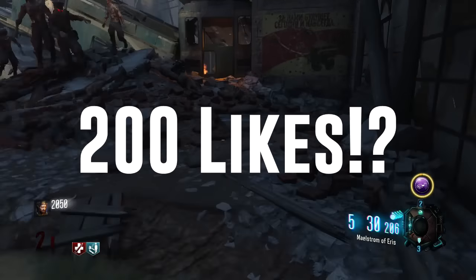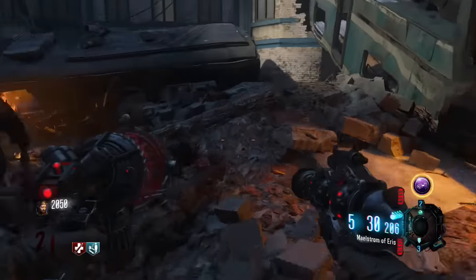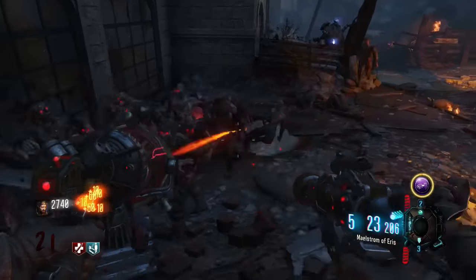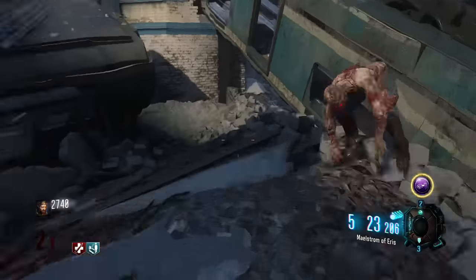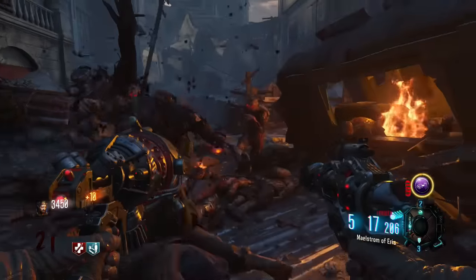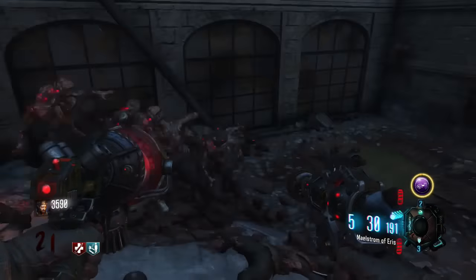It reminds me of the classic Ascension circle tight training spot where you just go around in a circle. It's pretty compact, but at the same time you do have a lot of room to move around and escape the zombies. The only problem is you have to keep shooting — it's not a huge open area. You need to be ready to get zombies out of the way. That's why I have the Haymaker and the regular Mark 3 in this gameplay, and those are probably the two best weapons for training in this spot.